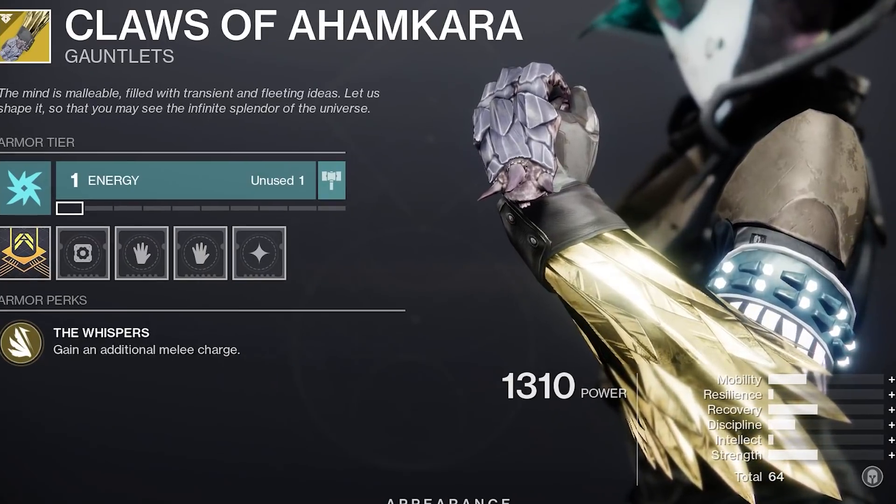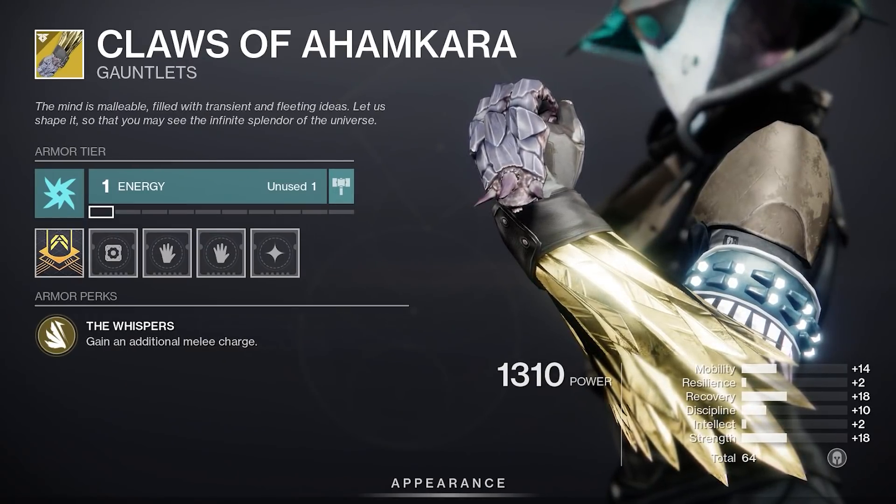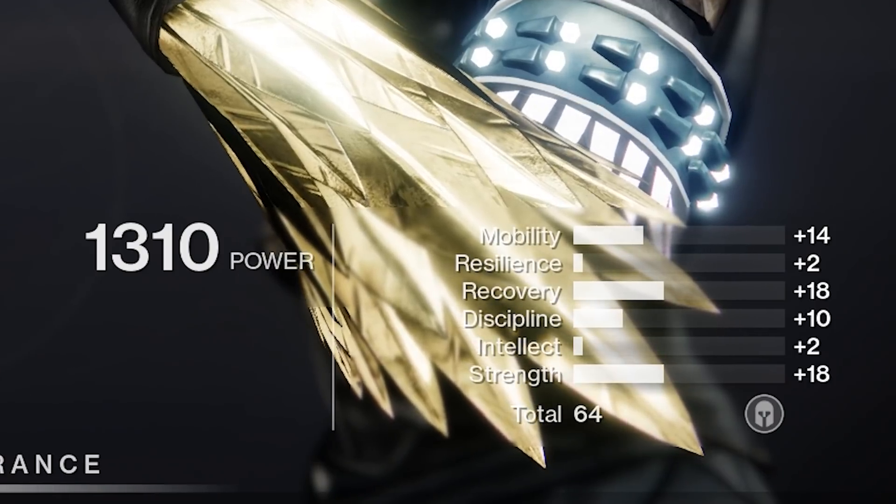Warlock armor: Claws of Ahamkara — double melee all day. Claws are very straightforward and very good. Shadebinder and Top Tree Dawn especially get a lot of viability out of the armor. Armor roll: not great, could be better.